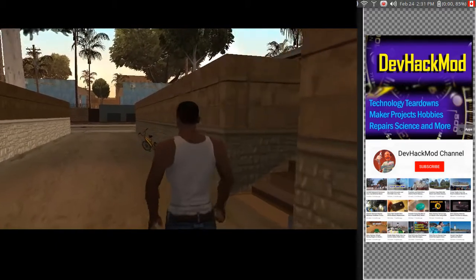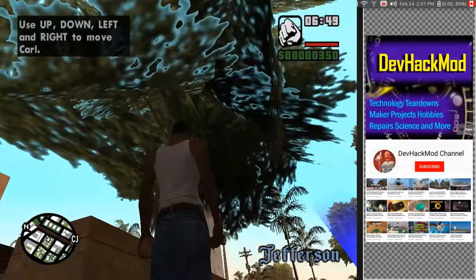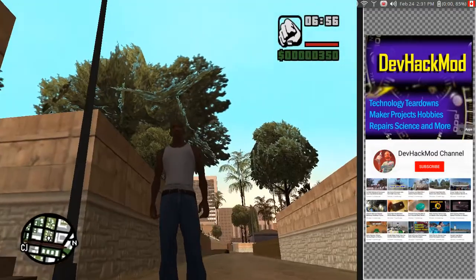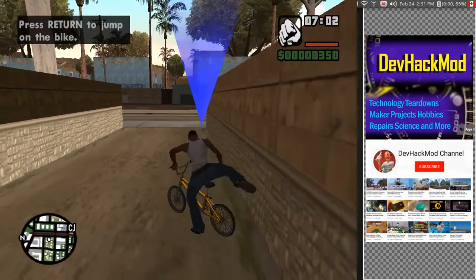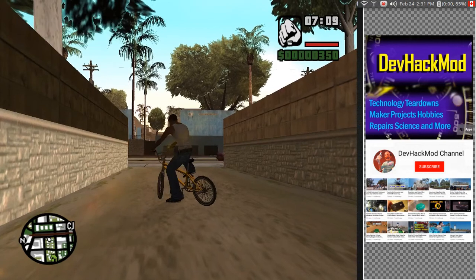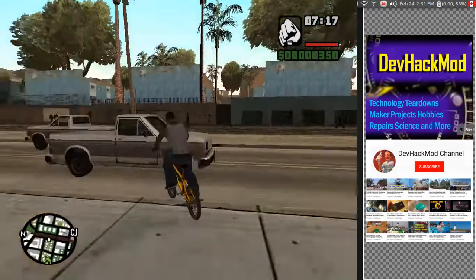So here we are, we're gonna be getting on that bike any moment now. There we go — so yeah, we can look up. You see how the trees look really odd? There's some blue kind of weirdness there. Anyway, let's get on the bike. Walk over to this thing and I believe you hit Return. And now, to move — oh, here we go. We have to steer. How do we move this thing? We have to press W.